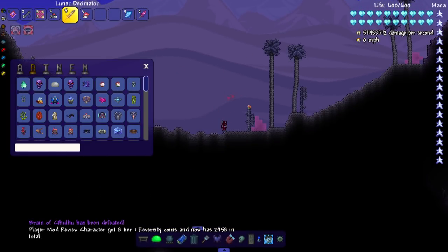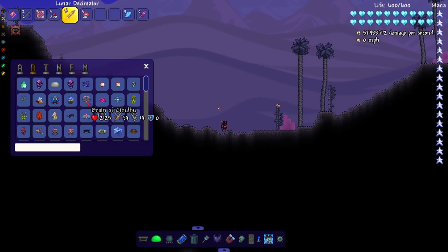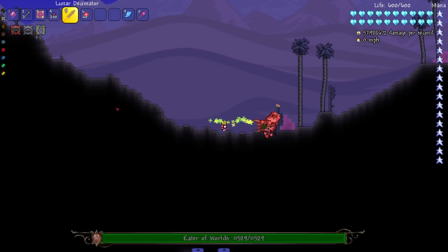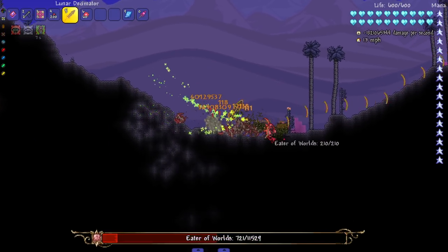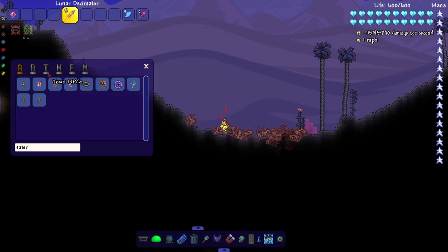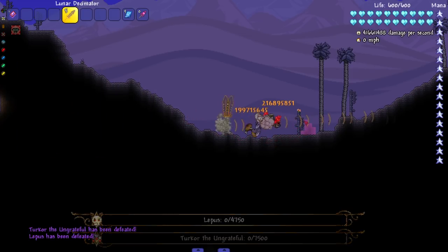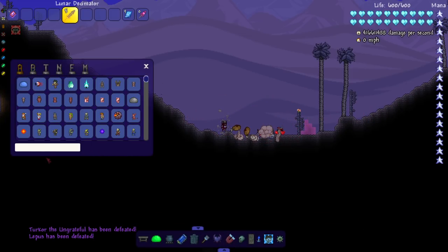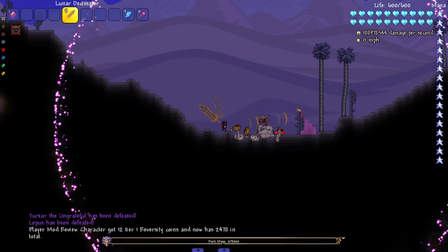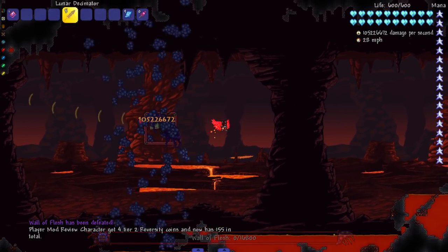Let's kill the Brain of Cthulhu here. In eternity mode I wonder if I summon the Brain here since it looks like a corruption variant, and the Eater looks like a crimson variant — that would be a good thing to leave a comment about. Let's include Lepus and Turkor of course, and the Dark Mage — get them out of here. Time to add some boxes to hell — Wall of Flesh, what's up.